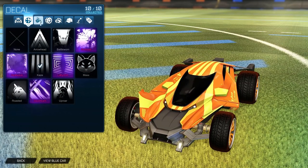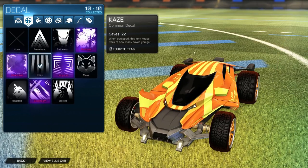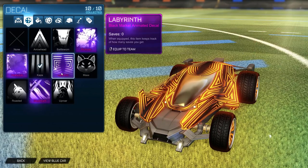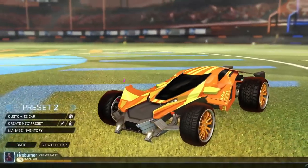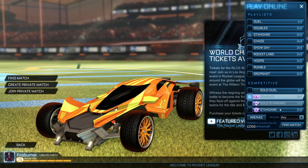Let me show you guys the decals — it brings six decals. They all kind of look alike to be honest, nothing too crazy. I usually use this one because I think it's the cleanest — just stripes. The black market decals I have are Labyrinth, Biomass, Heat Wave, and Slipstream. It doesn't bring any wheels since it comes out of a crate, but yeah, I'm gonna queue for a game and tell you what I think about it.